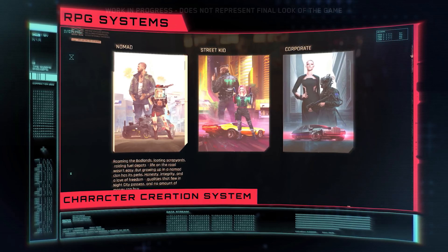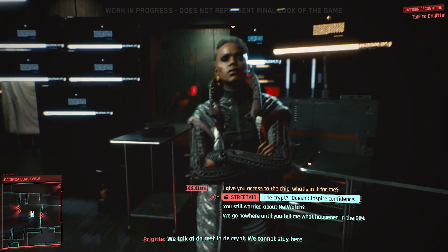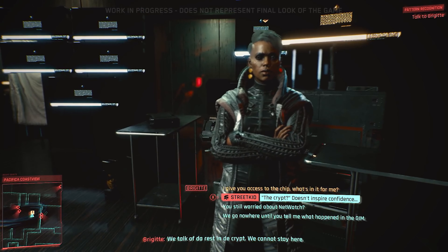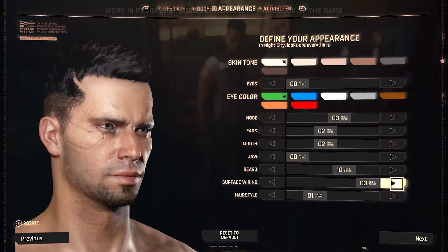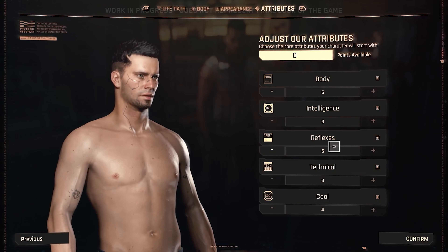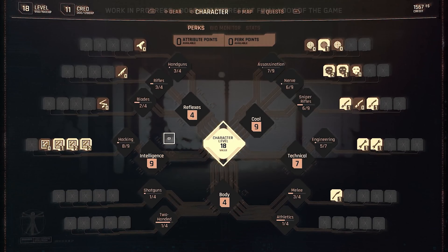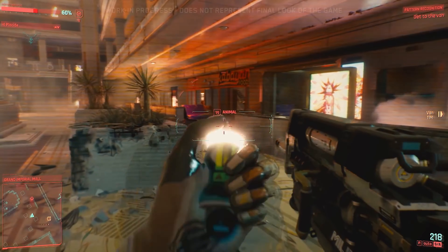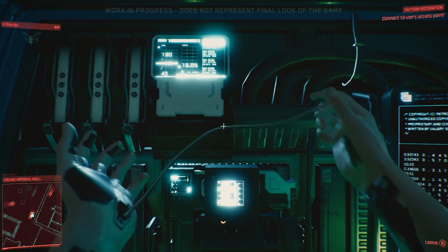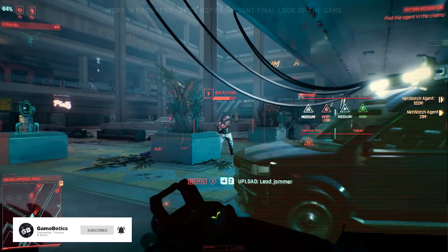The character creation in Cyberpunk 2077 is the kind you'd expect from a full-fledged RPG. You start by choosing your past — important because this unlocks special options at important story junctures. You also fully customize your character, spanning not only your look and style but also your abilities. Cyberpunk 2077 does not feature fixed classes; instead it has a fluid class system that allows players to mix and match a wide range of abilities to suit their playstyle — creating a strong solo, a skilled netrunner, or any hybrid class you can imagine.